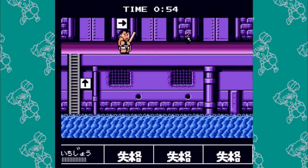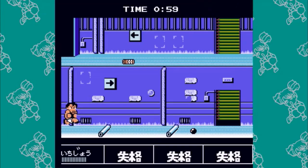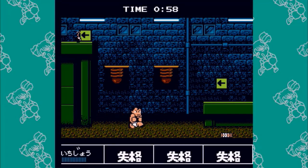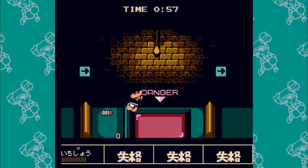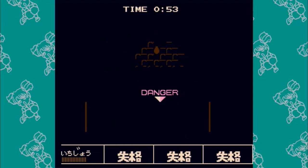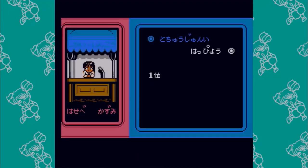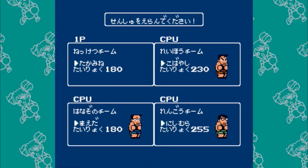Here I unfortunately lose my stick, but it's okay because there are only 2 races for this part. I tried to retrieve it but ended up in the next section. The main reason it doesn't matter is that to some degree you don't actually want a weapon going into the next game — you can't climb with a weapon, so it's unnecessary. We pick Ichijo again with our 255 base health.